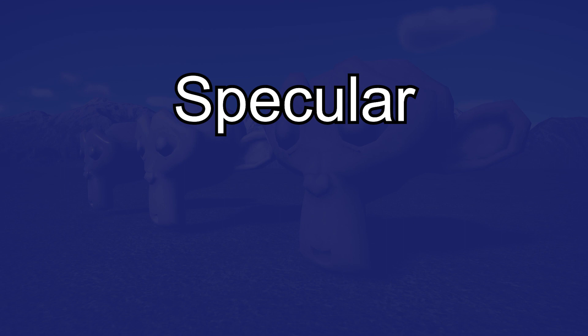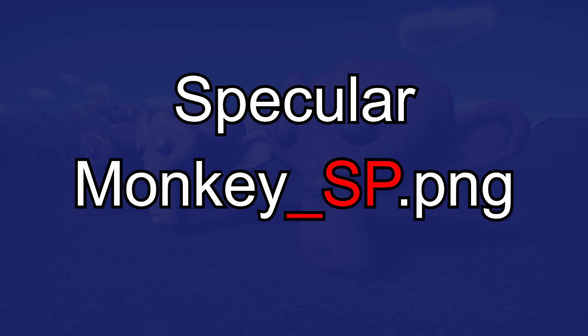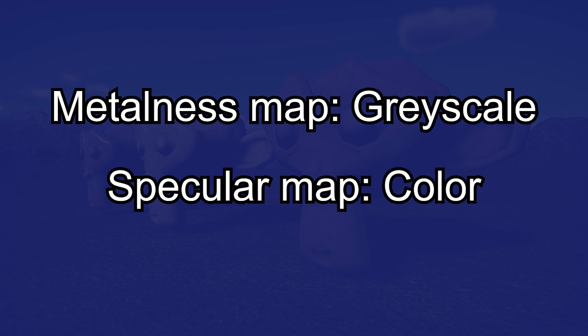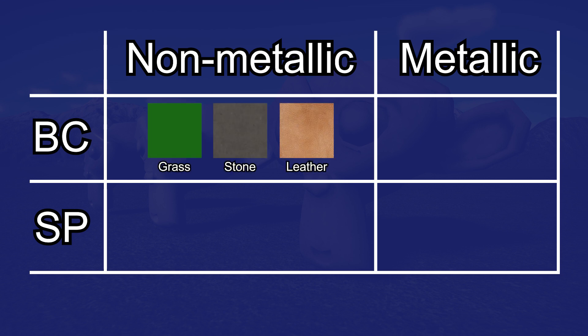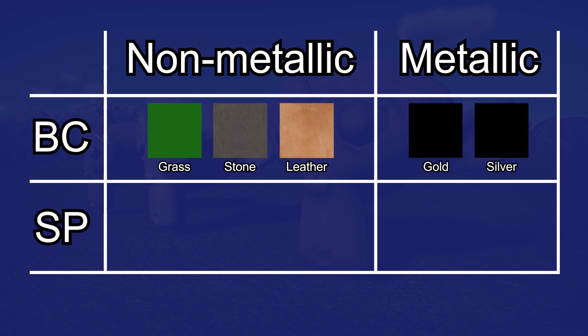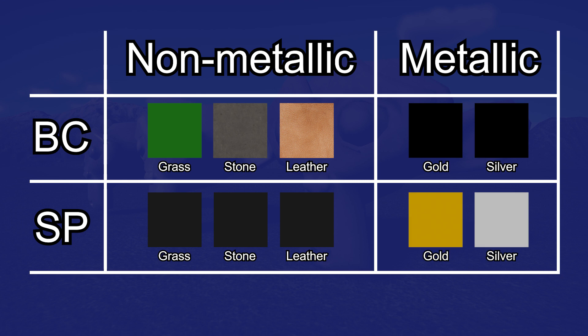Now we'll talk about how Specular maps work. You might see these referred to as a reflection map in some cases if you're downloading textures from websites. The suffix for a Specular map in the toolkit is __sp. A Specular map works very differently from a Metalness map and is a little more complicated. The Specular map's job is to say what color the reflection on an object will be, which means it can have color data. In a Specular workflow, your base color map will be the appropriate color for non-metallics, but will usually be completely black for metallics because the color will come from the Specular map.